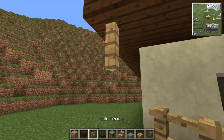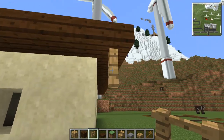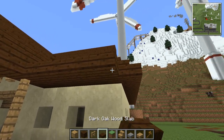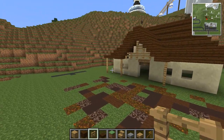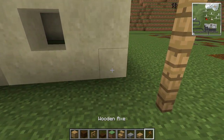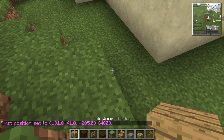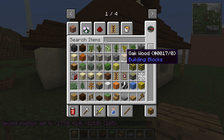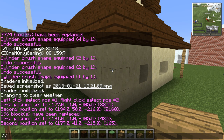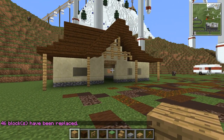Maybe change the bottom block now — maybe a cobblestone could work. Let's put it there so I get the back as well. We'll replace the sandstone at the bottom with a chiselled sandstone variant, just so we get a little bit of a stone foundation on it. I like that a lot, that's cool.